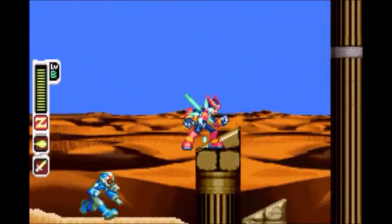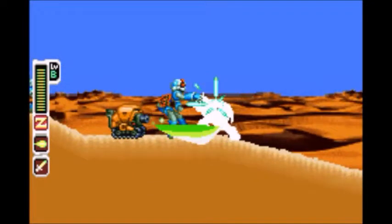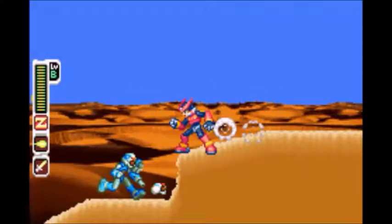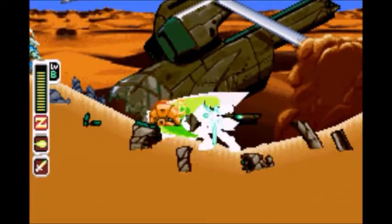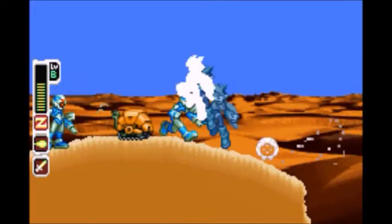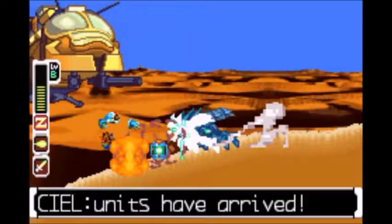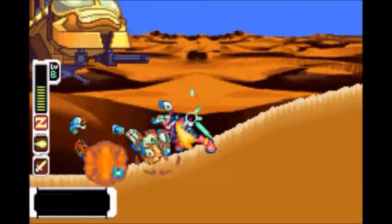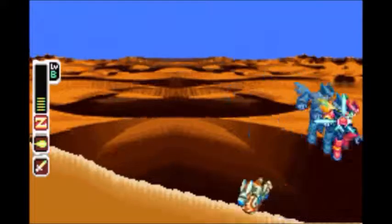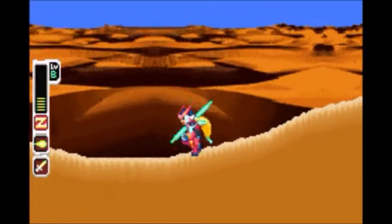Little blue guys are coming in from everywhere — they're kind of familiar. Now we can do a charge shot. I have to do that super slowly to keep up with the text, because it's really slow. If you're trying to play while you're reading, it is pretty hard. Anyway, here's our boss fight — I'm going to fail at it a few times.